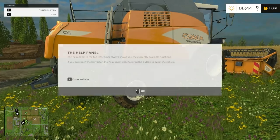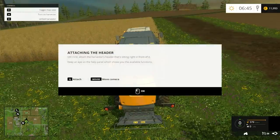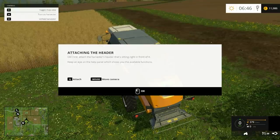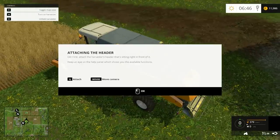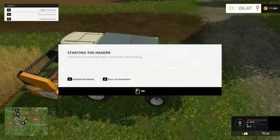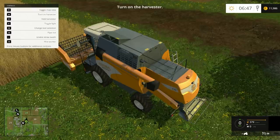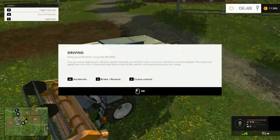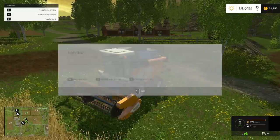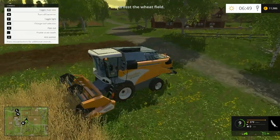Time to enter a combine to get it started. Enter vehicle, touch the header - first you attach a header sitting right in front of you. Keep an eye on the help panel for available functions. Now hook that on, unfold the harvester, turn it on. Trying to accelerate - cruise control, probably speeds one, two, and three.